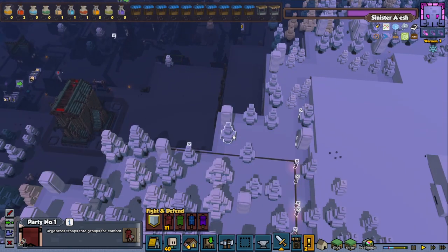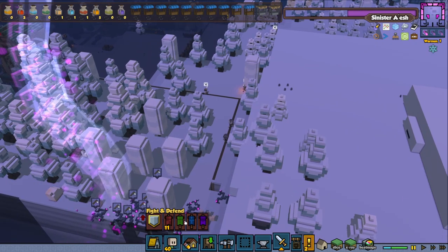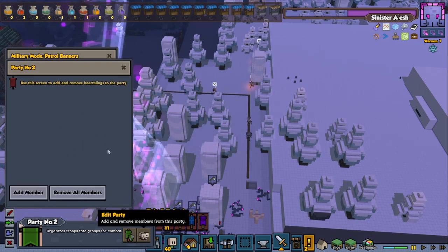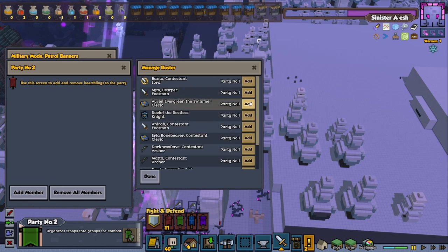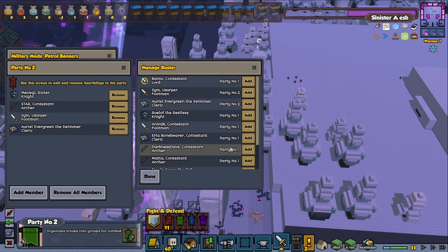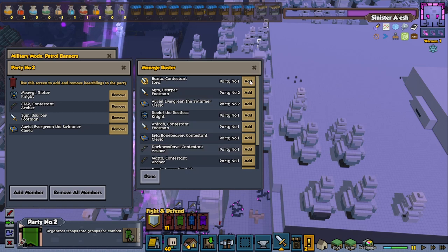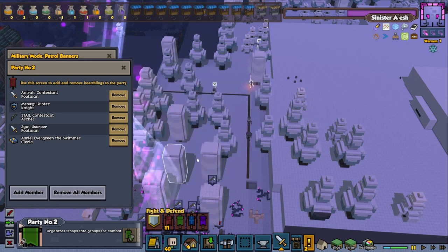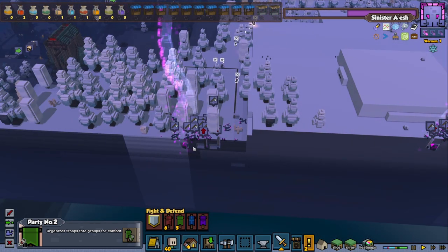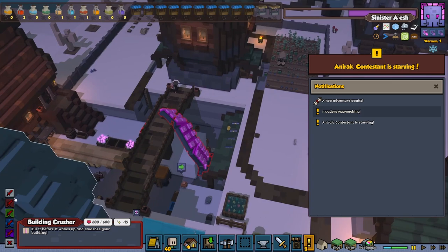Maybe we should split up into two different groups — yes, we can go to two places at the same time. Let's add one cleric, one footman, one archer, one of the knights — so we have about 11 people. Let's go with Anorak in that one. Now we should be able to control two different groups. Green group go over there and the red group can go somewhere else — like down there, or to another portal. There's another one down here so let's have red squad go to that one.